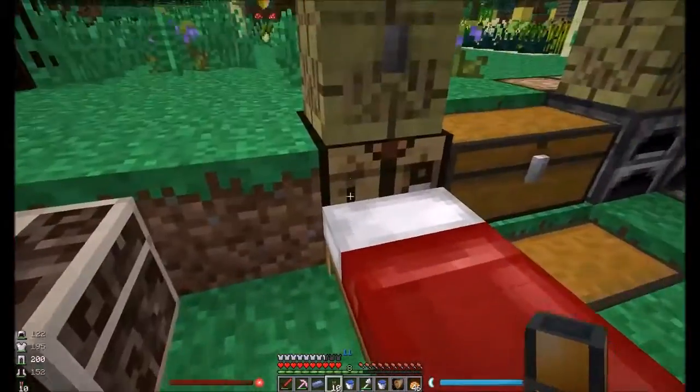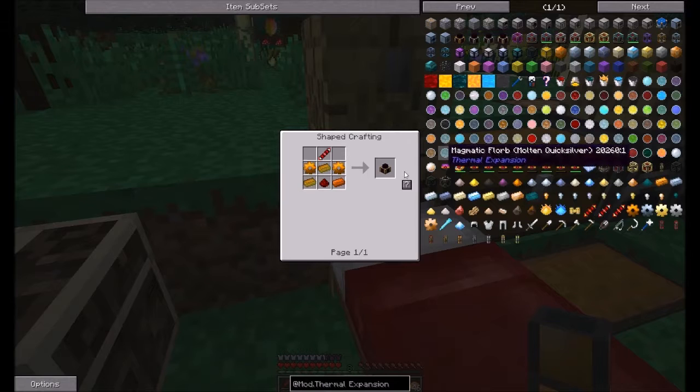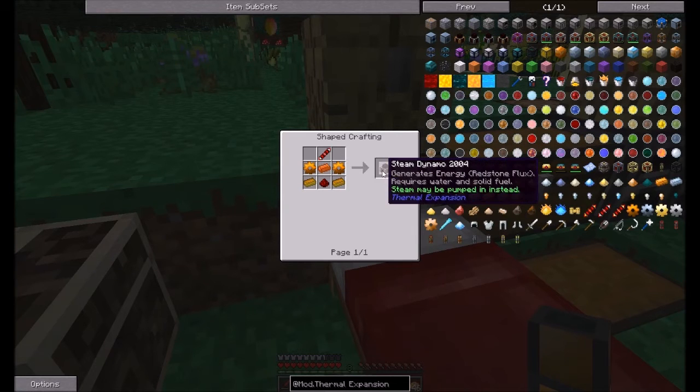The engine we're looking at making is this first one right here — the Steam Dynamo. If you shift while you mouse over the picture, it tells you it produces Redstone Flux, needs water and a solid fuel. If it runs out of water, the engines will fail and they have a reset time on them, but with the Oculus accumulator they'll never run out.